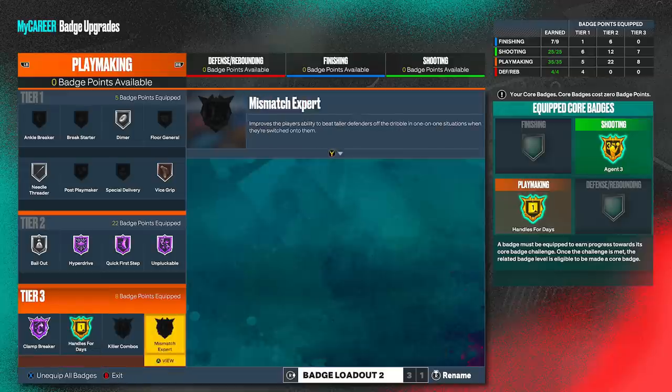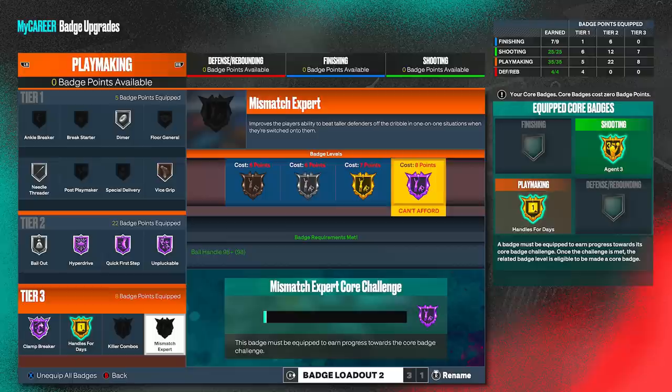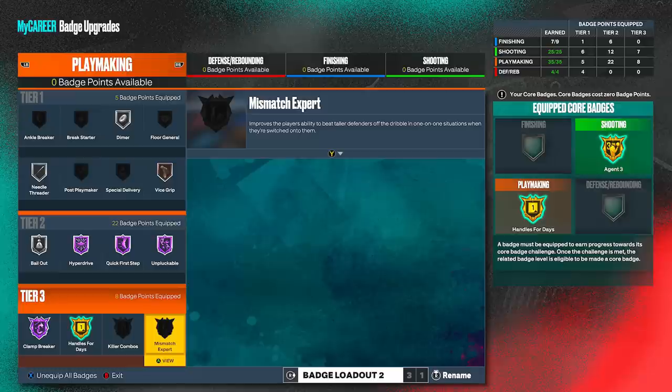Killer Combos gets to 97, and Mismatch Expert is at 98, which is the highest in playmaking possible. Drop a like on this video because I literally made this build basically for content and to dribble. Let's get into it.